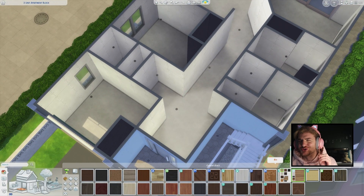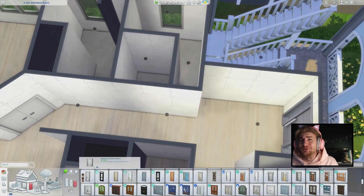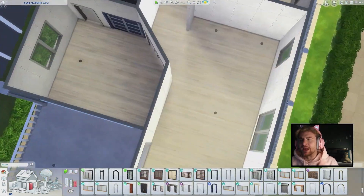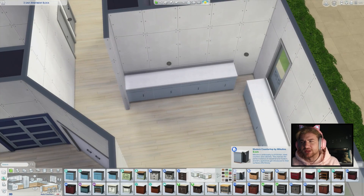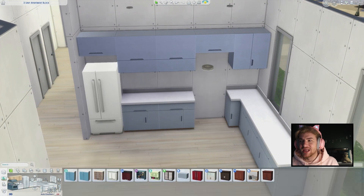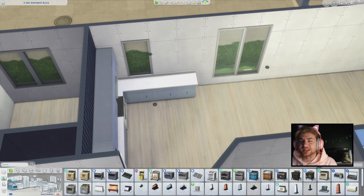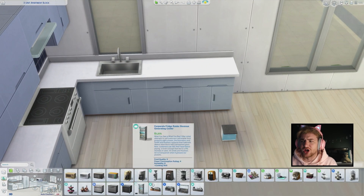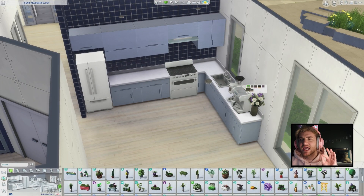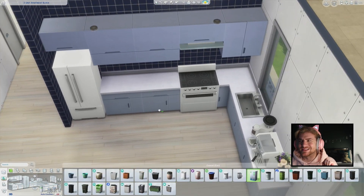Now I really do try and make each of these apartments look and feel different, and I really feel like I achieved that. This one is my least favourite — the first apartment. But I knew it was going to be my least favourite because I attempted to do something that I absolutely hate, and that is a white and blue beach house. I personally am not a fan. I am not a fan of a blue and white beach house. It's just so generic.